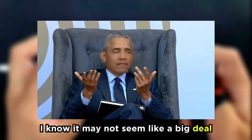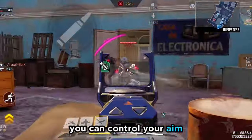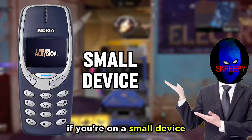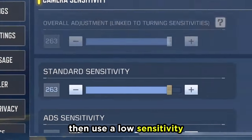It may not seem like a big deal, but it really affects how comfortably and accurately you can control your aim. The second setting is sensitivity. If you're on a small device, then I recommend you use a high sensitivity. And if you're on a large one, then use a low sensitivity.